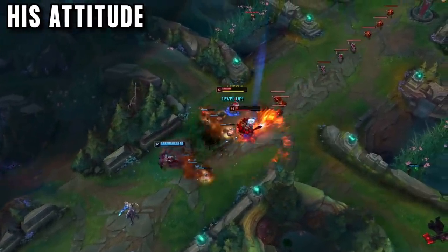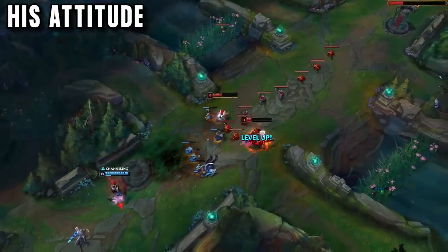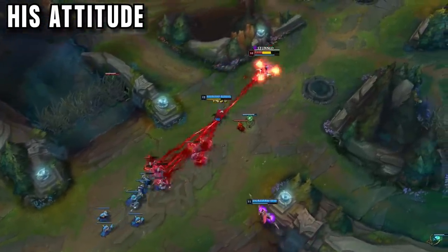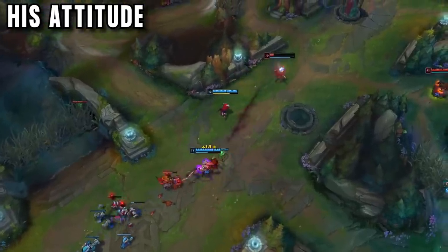All the way up to challenger, Splinter's only focus was to make sure by the end of the game he had played his best and was left with no regrets. He was constantly either winning the game, or being the MVP of the losing team — always being positive in chat and admitting to mistakes to ensure his teammates were not tilting.